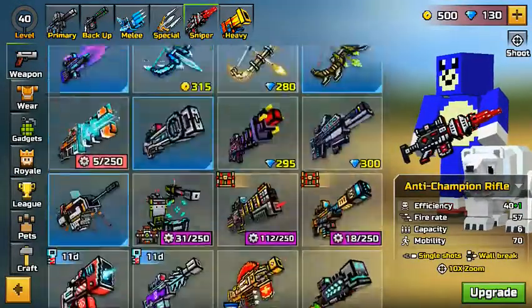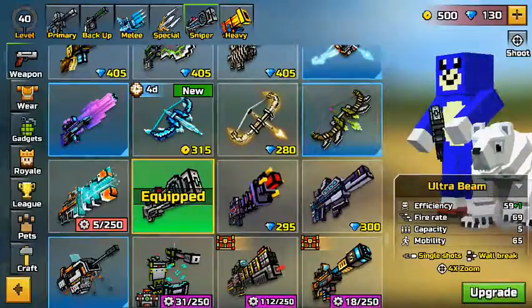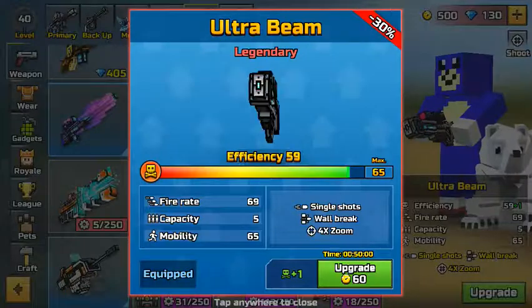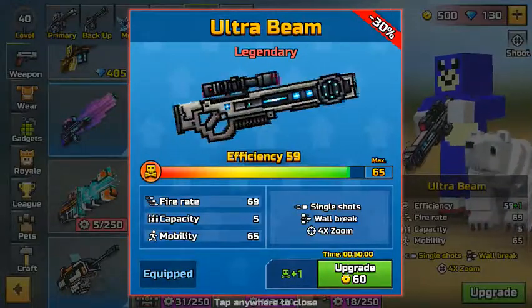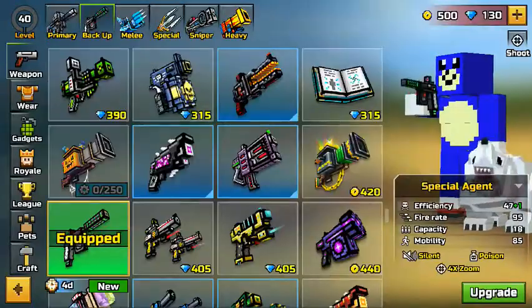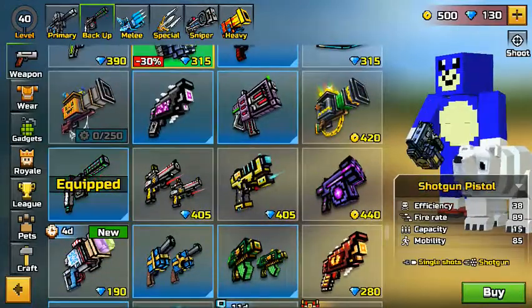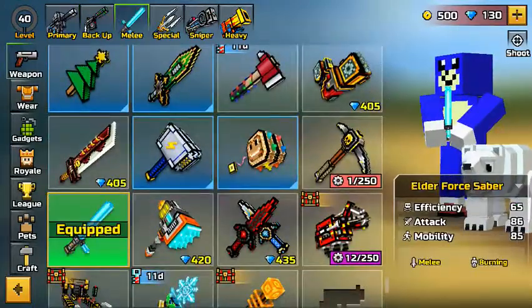Finally got the ultra beam. Oh my gosh, that was awesome. I also crafted a special agent last night and got some good weapons.